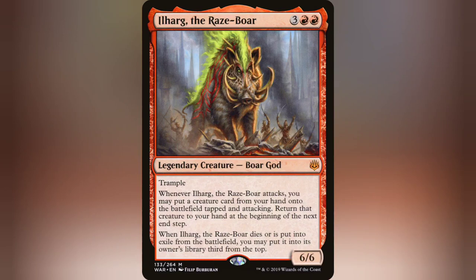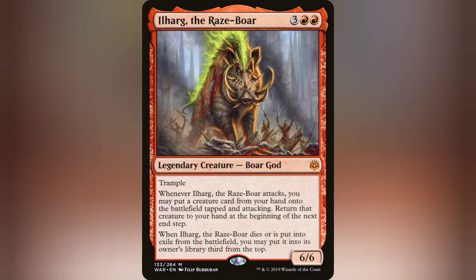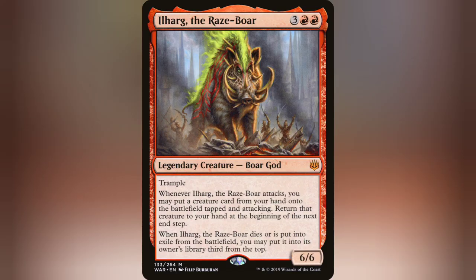Ilharg is not too difficult to get rid of, but he's hard to keep gone, because you can just put him back in your deck and redraw into him. With cards like Thrill of Possibility, Tormenting Voice, and even Browbeat sometimes, you have access to card draw almost constantly. Sandstone Oracle draws your hand up to seven when it comes in, so there's no real shortage of card draw, and you're almost always going to draw back into Ilharg upon his death. You don't even have to send him to the command zone.